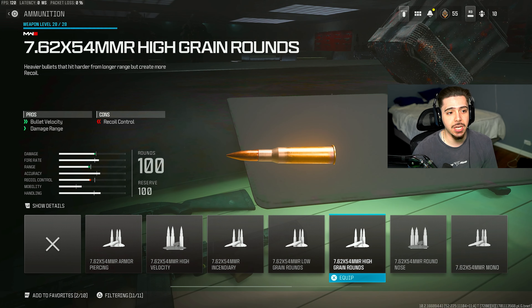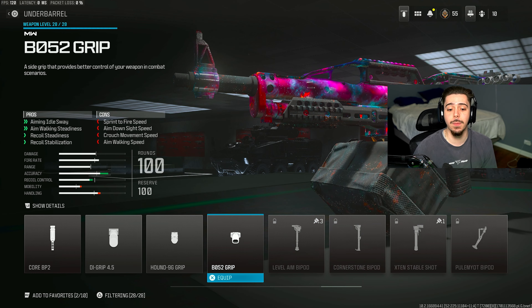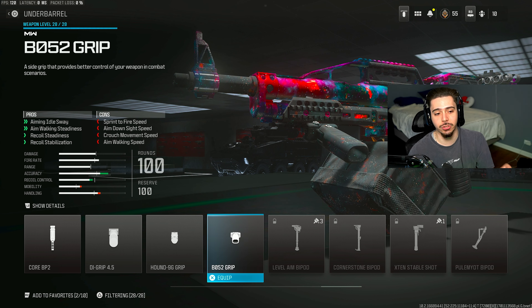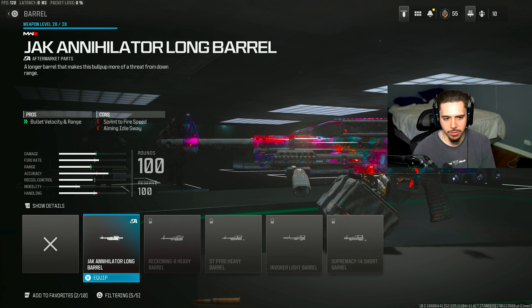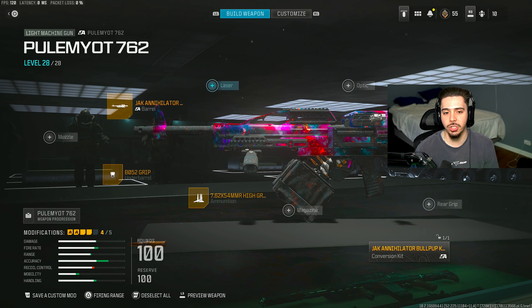I then threw on the high-grain rounds ammunition for an increase in bullet velocity and damage range — it overall just makes the LMG even stronger. I go all the way to the end on these underbarrels and go with the Bow 52 grip. Just take a look at the ridiculous amount of increase in accuracy that you get from throwing this on — zero recoil, it is unbelievable. I throw on the very first barrel — it's the only option you have when you throw on the conversion kit. You get more bullet velocity and range; it just makes the thing even deadlier at longer-range gunfights.